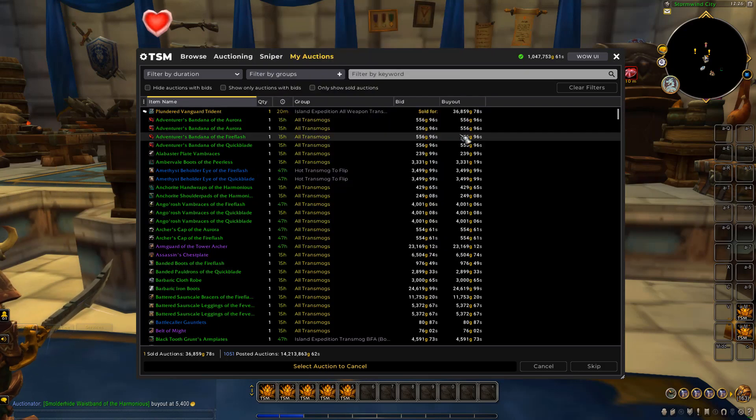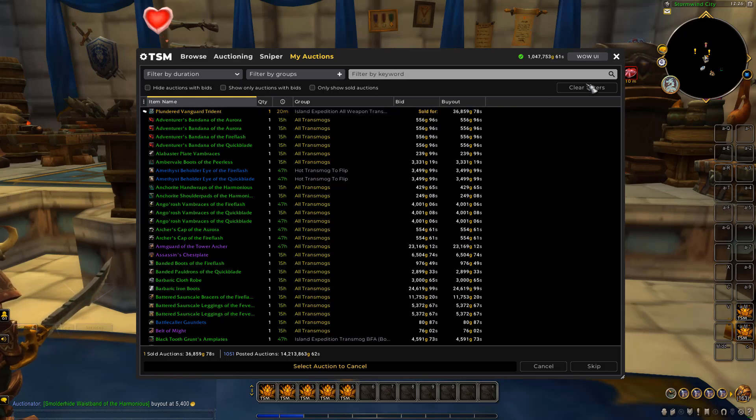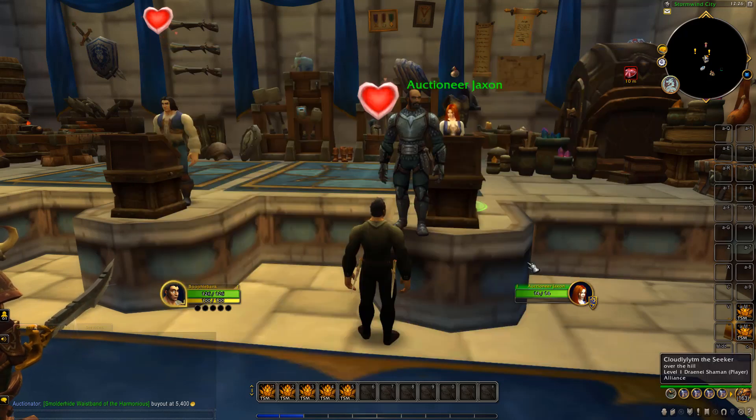It's now about the next day. We got a sale while relisting items — this one right here for 36K, and we only paid on a smart average of 5.5K for these. We bought six of those, managed to sell one before for 7.8K, and now sold this one for nearly 37K, which is very nice.